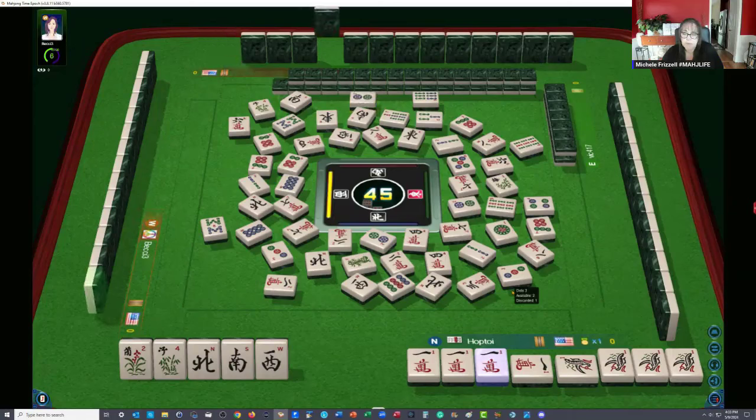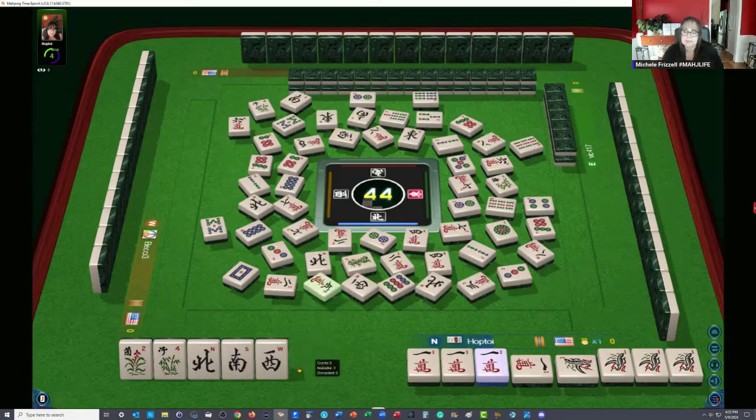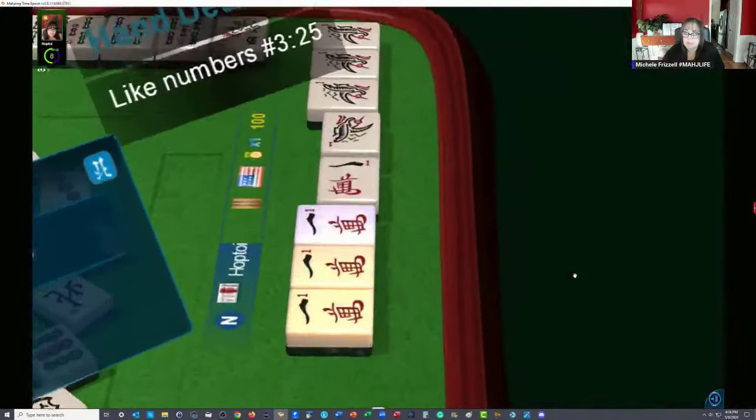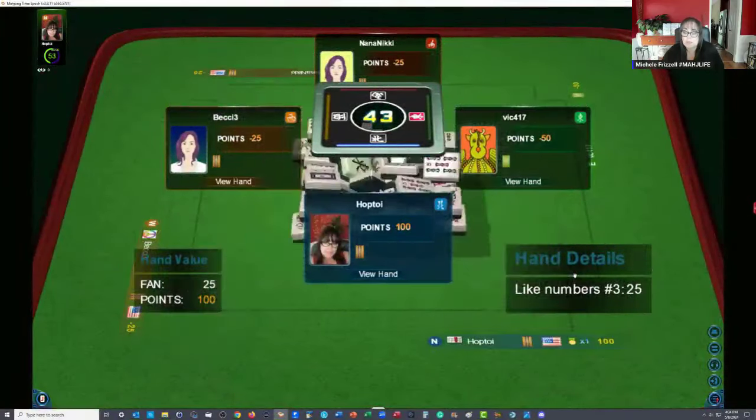We're going to see mahjong up there every time until we get that east. So here, if anyone is playing to win, they will risk throwing the east — but it would be super risky with two exposures out. We know the player across from us is not playing winds. There it is — mahjong! I'm shocked. I really didn't think anybody would throw an east with two exposures out, but you never know. People want to win, people are playing to win — they'll risk it.